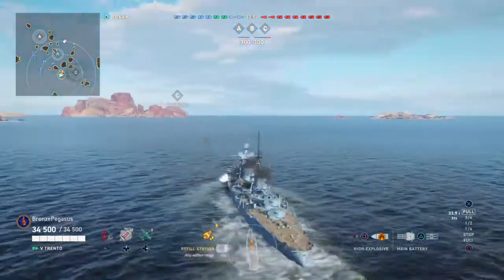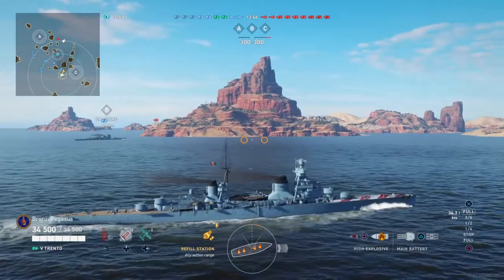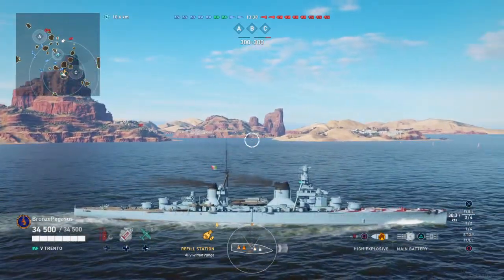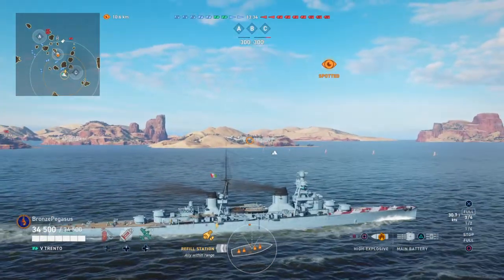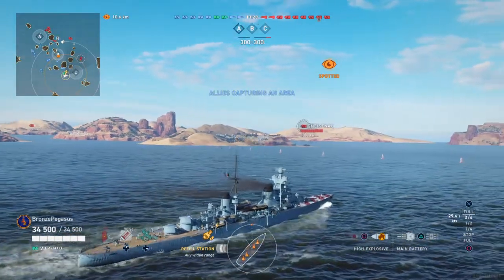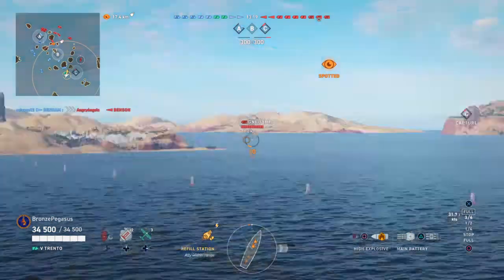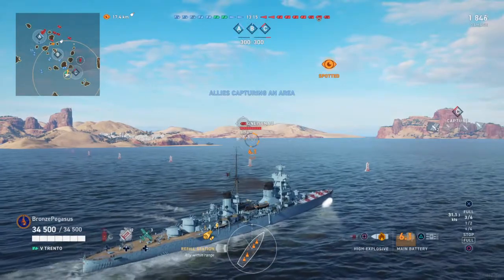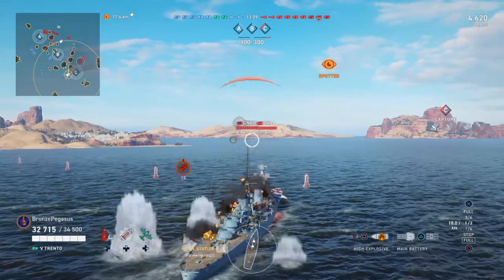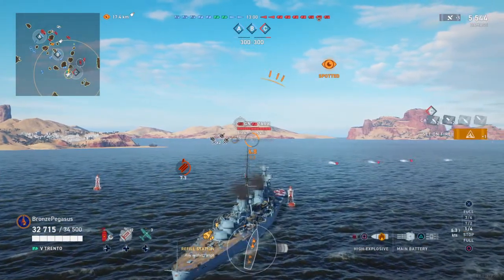Monte Cuccoli is a lot better than Trento because of its enormous citadel. When you see a Trento it's one of my favorite ships to obliterate — it's really easy to blow up. I'm fairly new and I don't always citadel people on the first try, but it's something you've got to be quite skilled with as a cruiser player to do well.